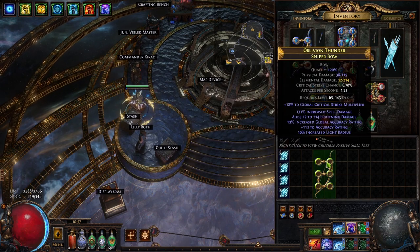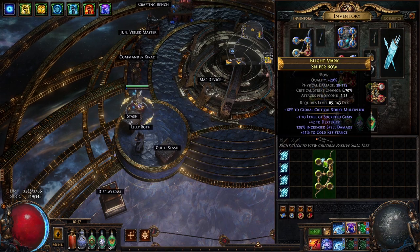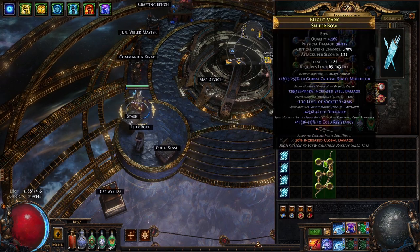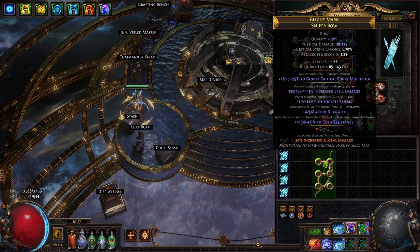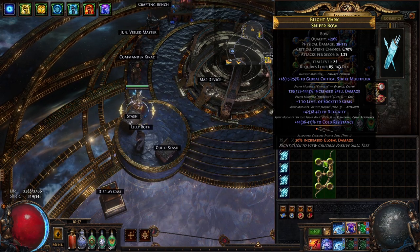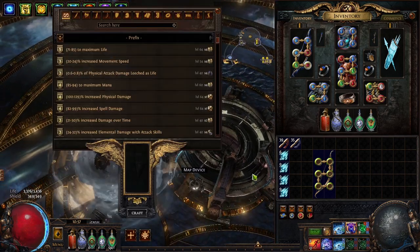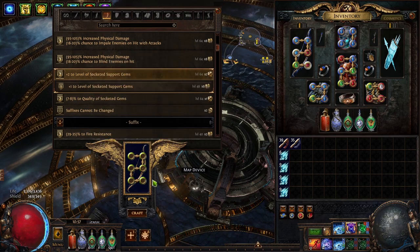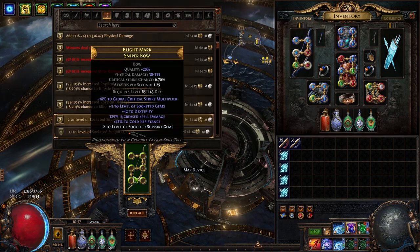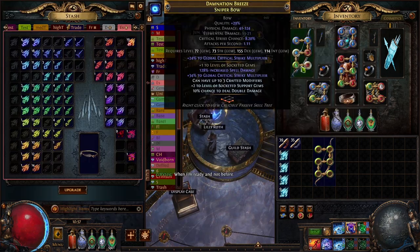So let's go — no plus one, no plus one. Here we have a plus one and it's already with an empty prefix! I'm going to go to the crafting bench and craft the plus-two level of socketed support gems, and we are done.